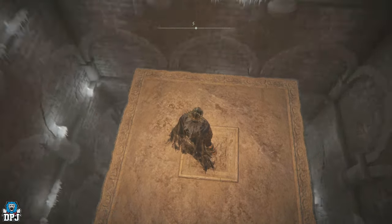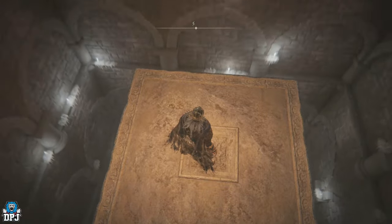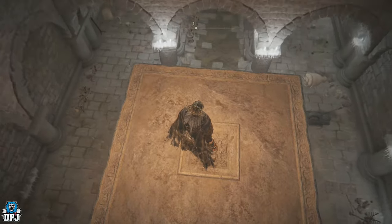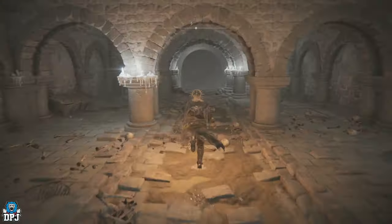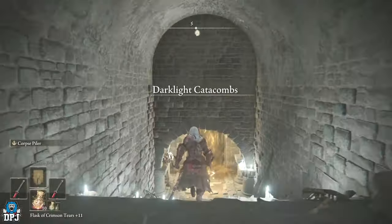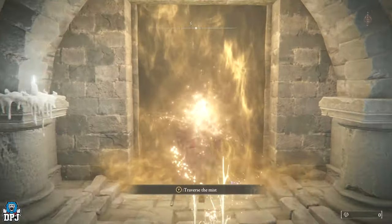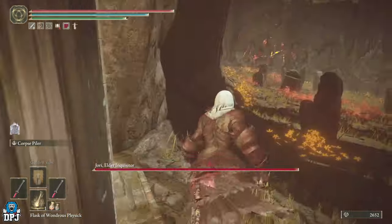You just need to rush this boss. If you stand far away, she spams attacks and spawns in other enemies. But if you rush attack her, you'll take her out quite easily. I defeated her running a blood build with Rivers of Blood. She'll be inside here — rush her, take her out quickly and you'll be completely fine. You'll be rewarded with the Yori Elder Inquisitor weapon.